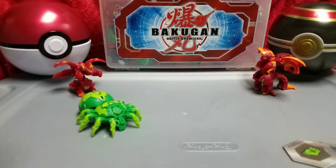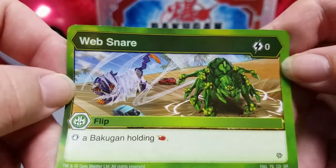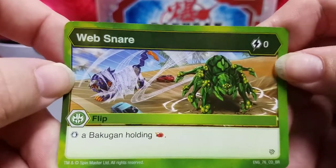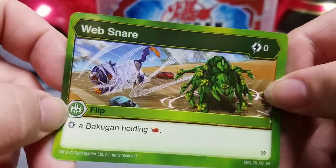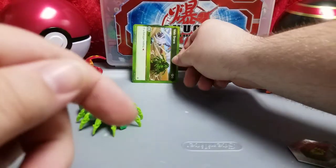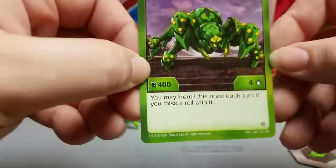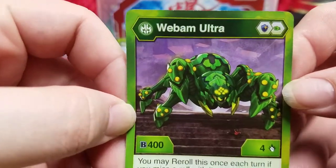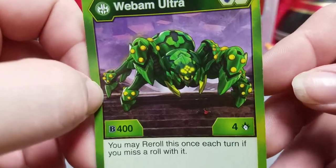The ability card we get is of course the awesome Web Snare — we get Webham, why not get one of his abilities? It's a flip card with zero cost. It says stop a Bakugan holding a fire fist, which is pretty cool. We'll set that back here.